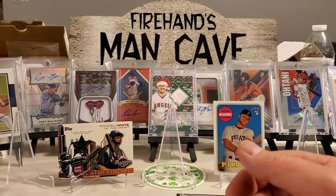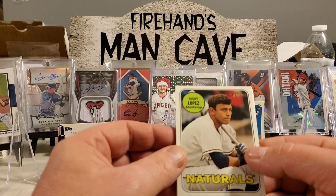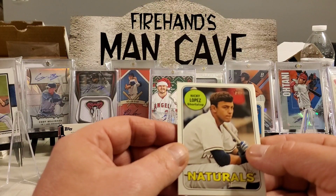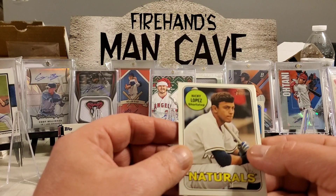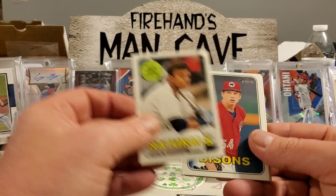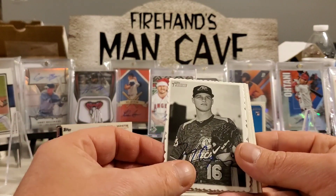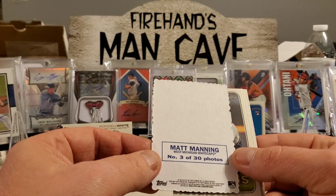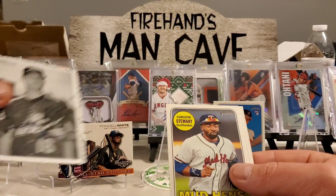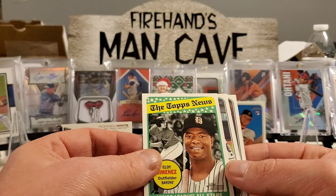Next up, 2018 Topps Heritage Minor League. We're looking for Yordan Alvarez, Tatis, Guerrero Jr., Alonso, Eloy, Lux, Bichette, Lewis, Drew Waters, and Kirilloff. Short prints include Odell, Hira, Riley, Lizardo, Brendan McKay, and autos of some of those guys. We pulled Nikki Lopez, Ryan Barecki, Greg Diechman, a deckle card of Matt Manning, Christian Stewart, and an Eloy — that's pretty cool.